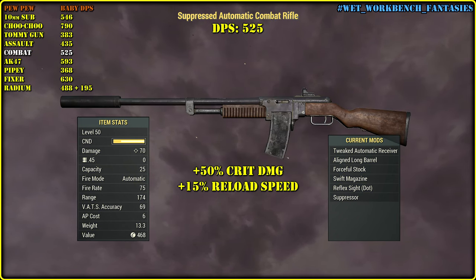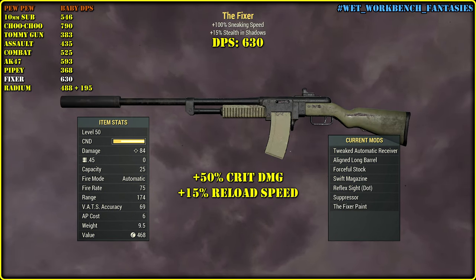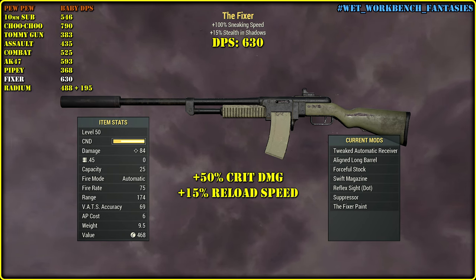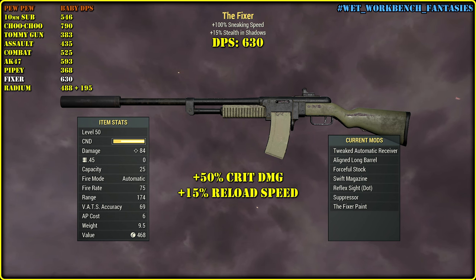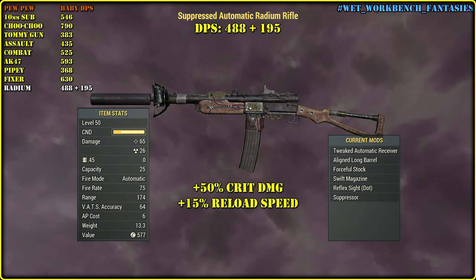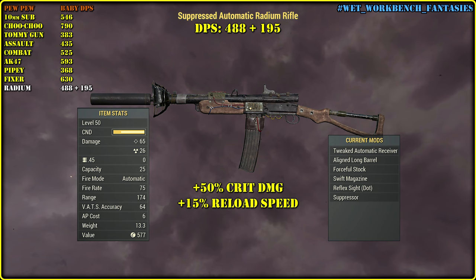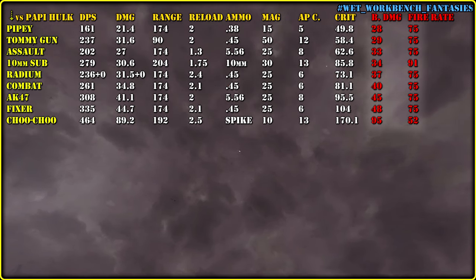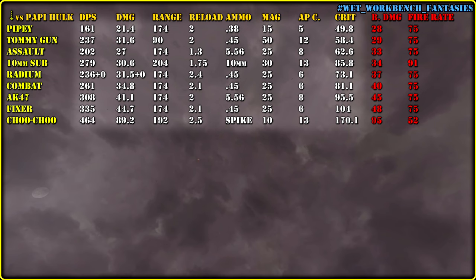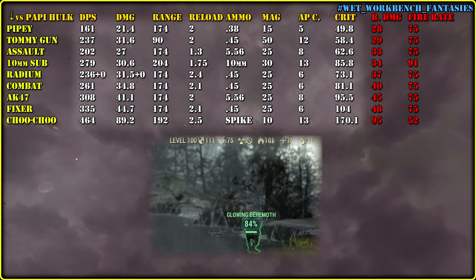So we have the Combat Rifle, we have the Handmade, we have the Pipe Rifle. The Fixer is actually a named Combat Rifle, and yes I said I'm not going to touch named weapons, but since we can craft the Fixer and it has become some sort of OG of Fallout 76, I just can't skip it. Finally, the Radium Rifle — it is the last one for today. Almost everyone is immune to radiation as you probably know, so we mostly care about ballistic damage. So here we have all of them. Red numbers are base damage and base fire rate. Everything else is related to how each weapon will perform in a fight against Puppyhawk with base ballistic resistance 111.